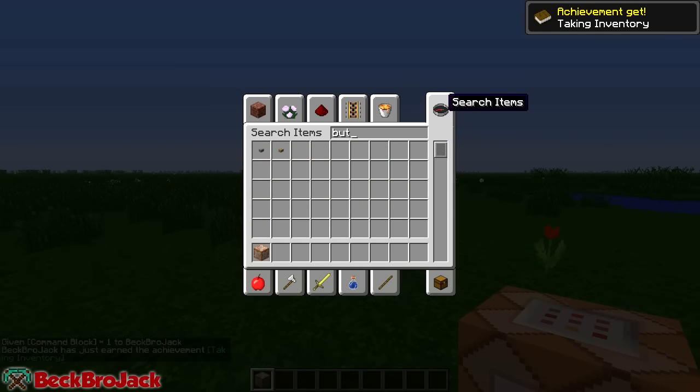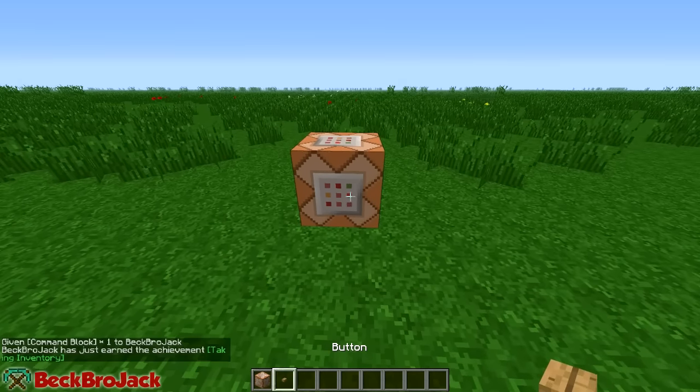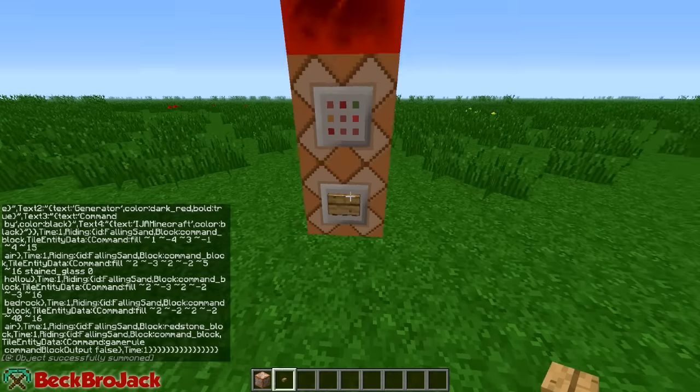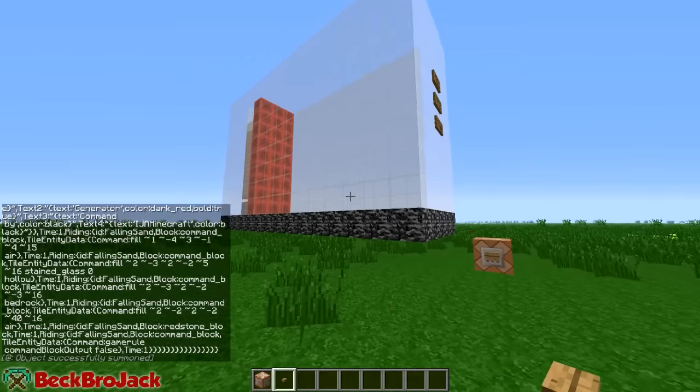We're also going to need to get ourselves a nice wooden button, just place it down, place the button on there, and then paste the command which is in the description down below. You can also check out IJAMinecraft — he has a bunch of other one command creations. Let's just press the button and wait for the lag to happen and then we can get into the skyscrapers.